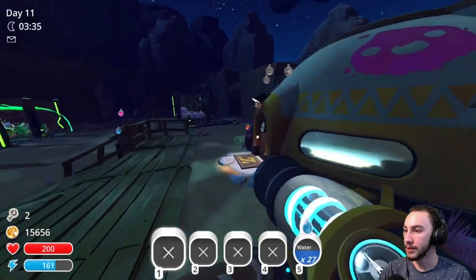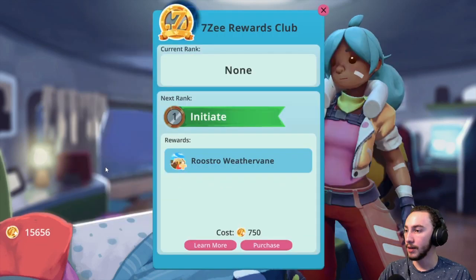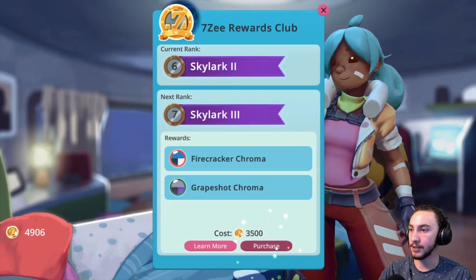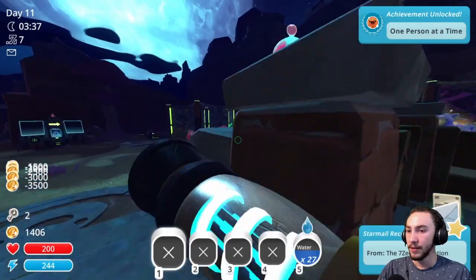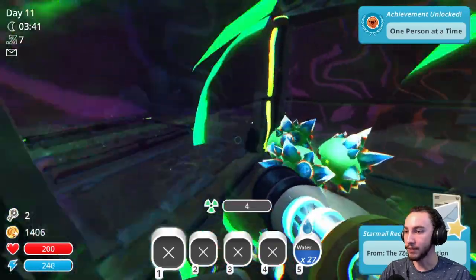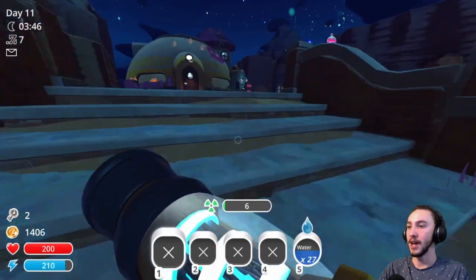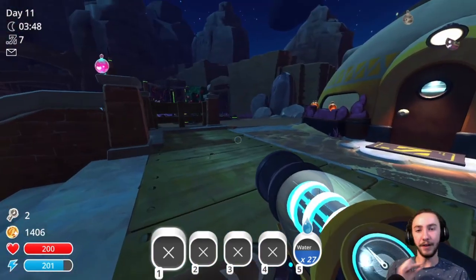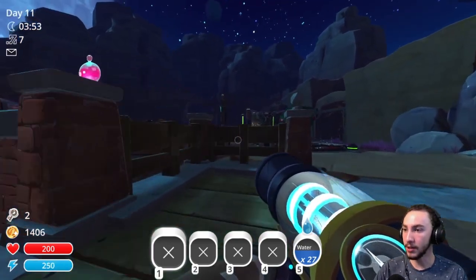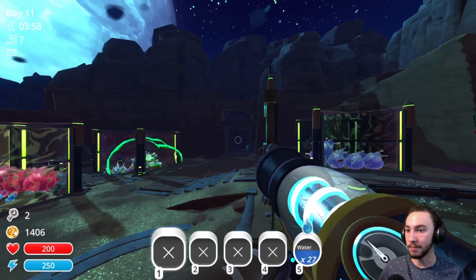Now that we have got some money, let's see how far into 7z we can get. Not quite — one person at a time. Getting some fan mail from 7z. And I think this is where we're going to leave it off for the day. We are very close to getting drones, and moderately close to getting the market link, which means this will be finished in the next episode and pumping out money. Hopefully.